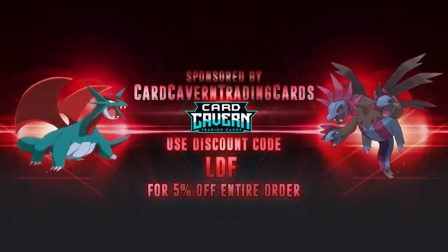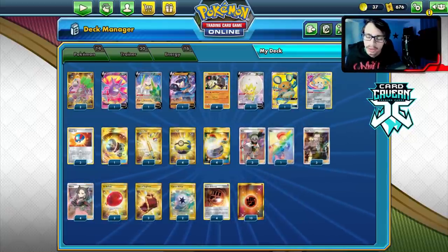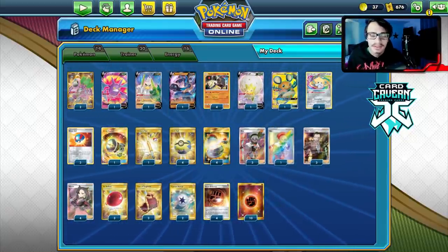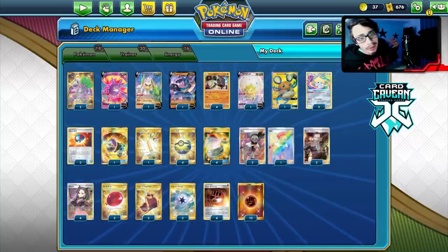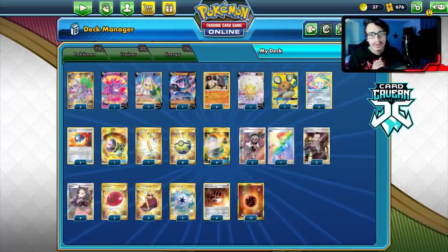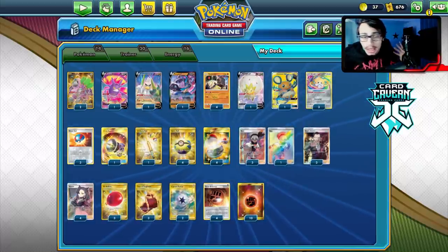Shout out to the sponsor Carcaven TCG. If you're looking for any Pokemon TCG or PTCGO codes, get them over at Carcaven — they're selling codes online for the cheapest prices. Whether you're looking for Vivid Voltage codes, Sword and Shield, Rebel Clash, or specific GX promo codes, pre-release kit codes, or battle kit codes, check them out. Use my discount code 'LDF' at checkout for a 5% discount on your purchase.